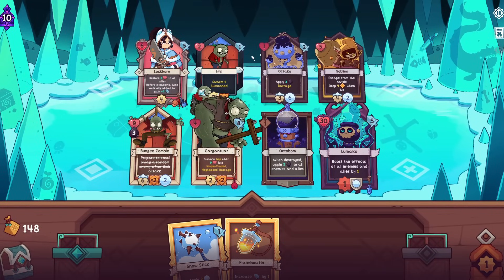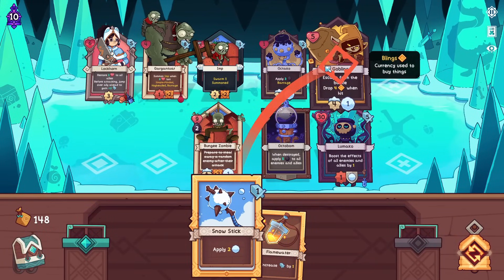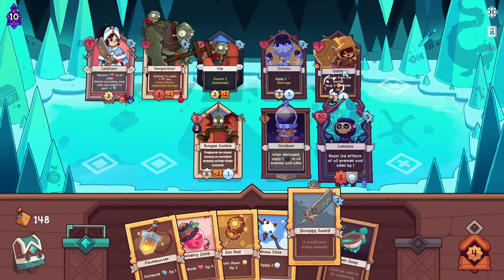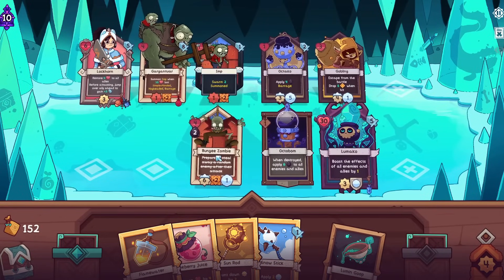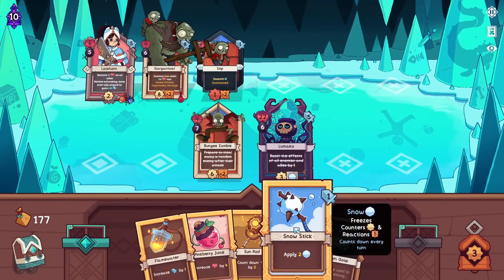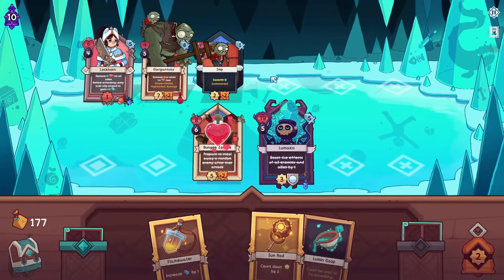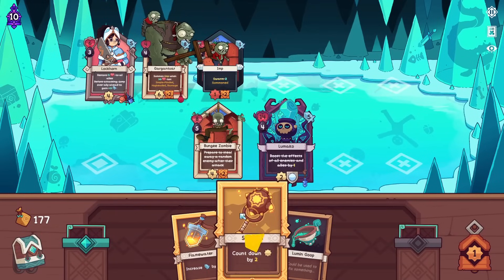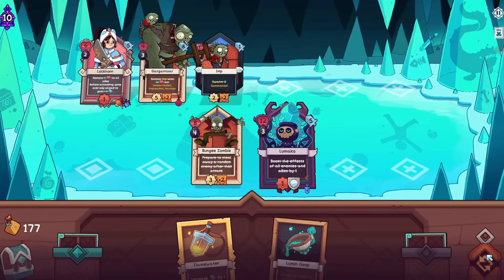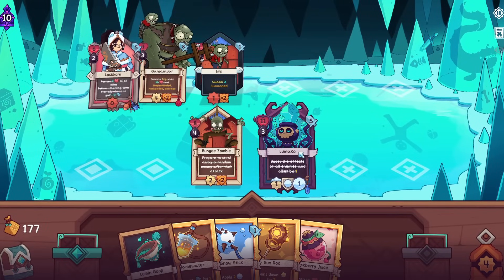Yeehaw! Bungee Zombie! I think I'm gonna go flatten these clowns. Give me one more hit on the Goblin - actually, I should redraw and then get one more hit on the Goblin after. I was very sure this was not gonna work with Frenzy. I did not believe, and I apologize for my lack of faith. Chomp, chomp. I don't know why I would think it wouldn't work - it makes perfect sense that it works. Yeehaw! It's like playing with Soulbound Skulls almost.